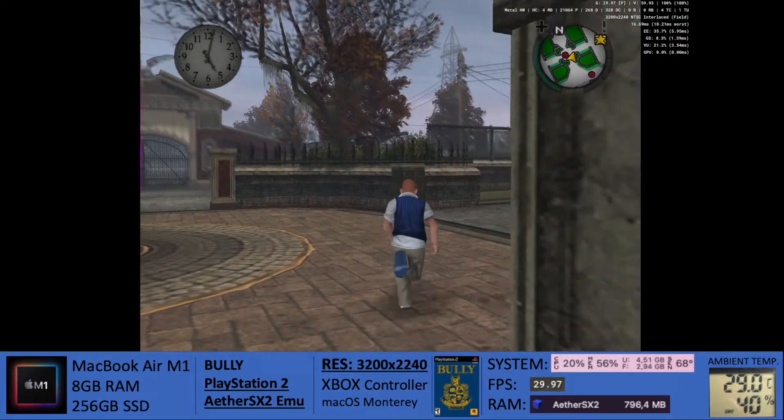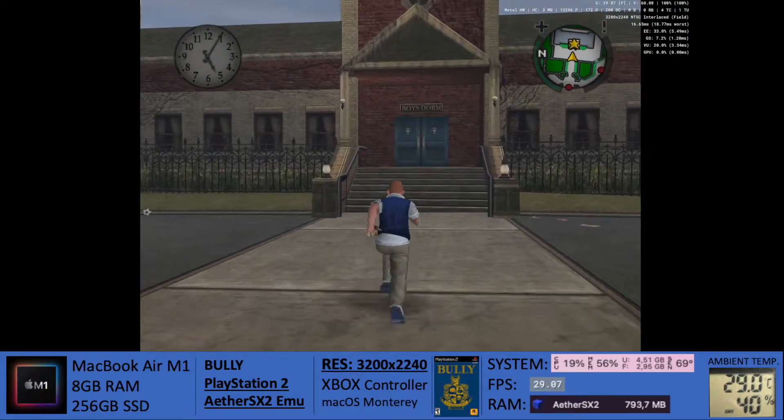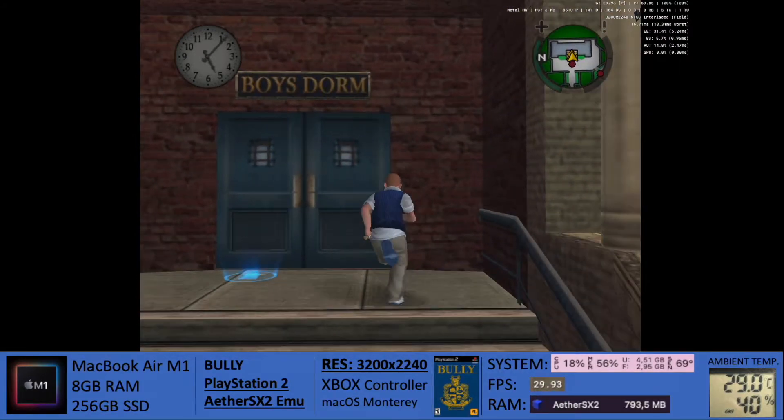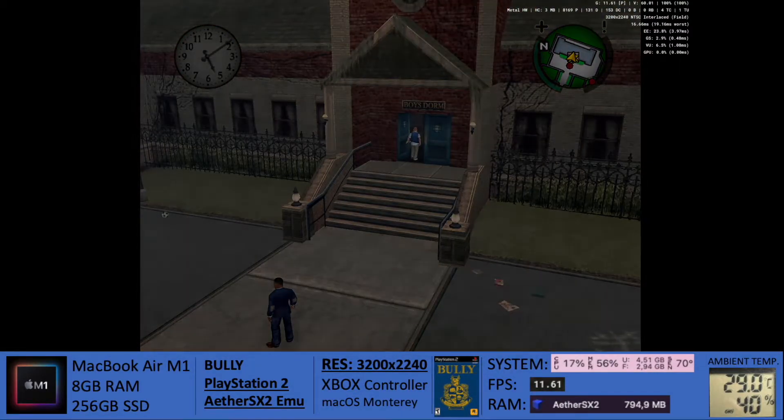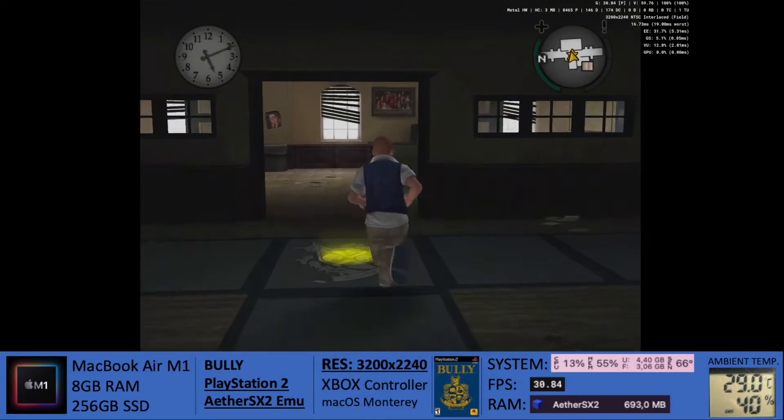Regarding temperatures, as you guys can see in the bottom right corner, the room temperature right now is 29 degrees with a humidity of 40%. The game hovers around the 60s and the mid 70s, depending on what's going on on screen.